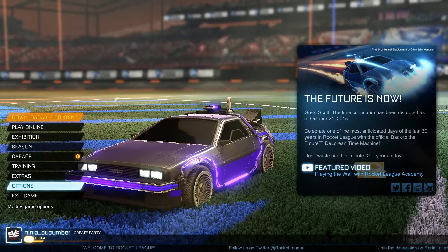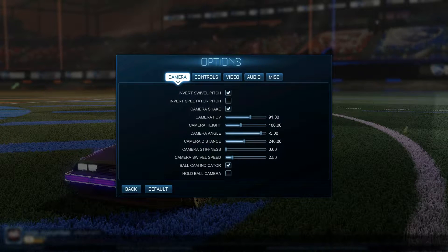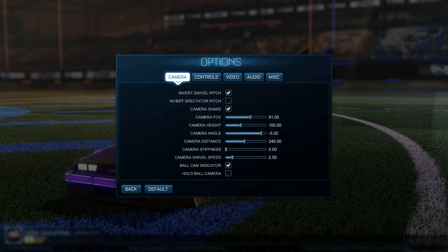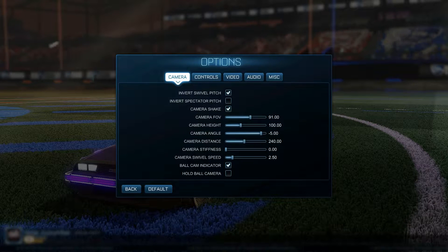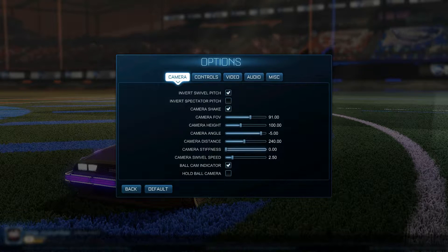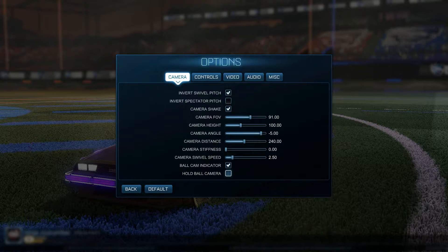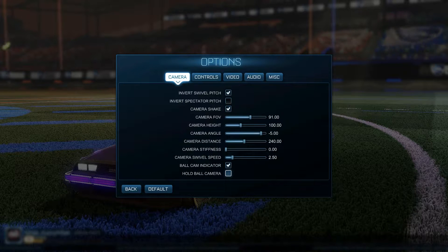Let's have a look at the options menu to start with. Under camera control you've got invert, camera shake, field of vision, and camera height and angle — which is quite a cool one that you don't see on many games, and I'm really happy that's a function in here. There's also camera distance and camera stiffness — don't know what that is but it sounds fun. And there's a toggle that shows you where the ball is, probably switching between toggle and lock.